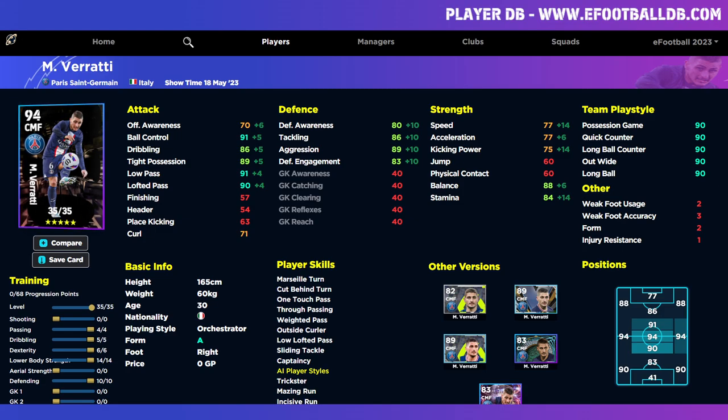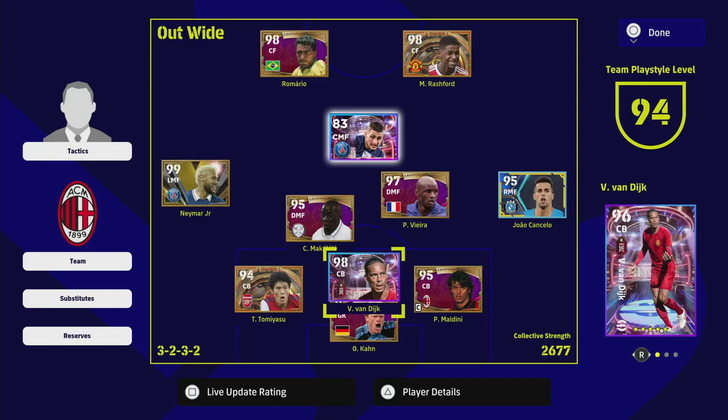On my squad, if I was signing Verratti and playing him, you can see how solid I am in that orchestrator role — that's just his base card at 83 overall. We're set at the back with our three center backs, Neymar and Concello ripping it from the wings, corners into Rashford at the far post or touch and go with Verratti bringing everybody into play. That is the orchestrator role I would use with him.